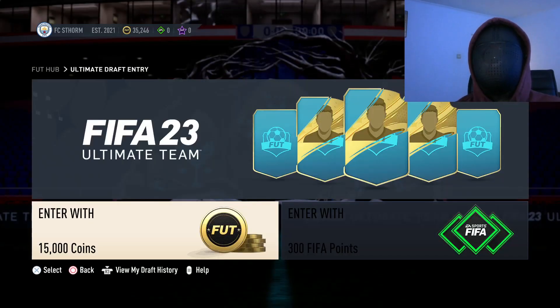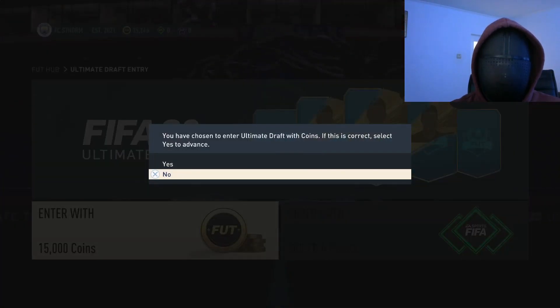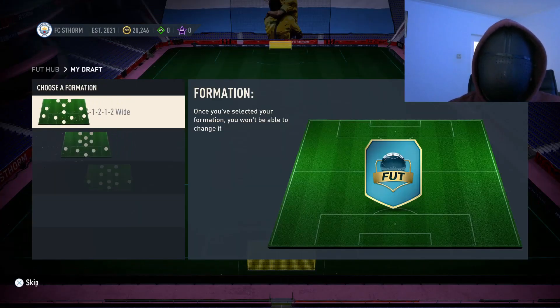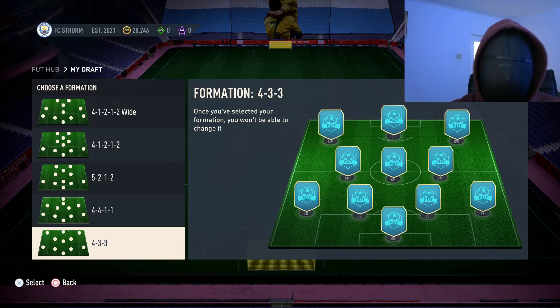Hi guys, my name is Standard Player and today I'm going to give another attempt to make the fastest draft in FIFA history. This time I'm going to choose only the first option that appears, because this is probably the fastest way to complete a draft. Without further ado, let's go — 15 coins, enter, why not. Let's choose the formation; doesn't even matter.